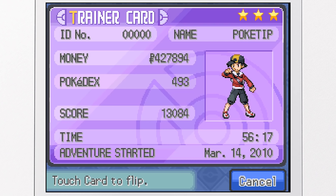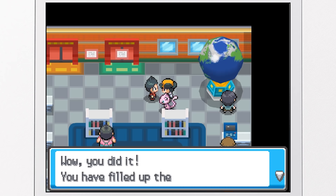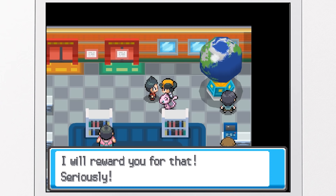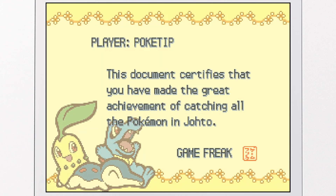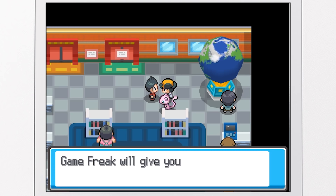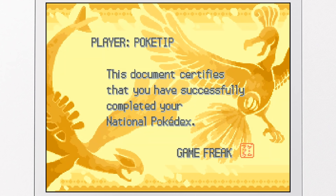For completing the Pokédex in this game, you get a nice star on your trainer card. And we're going to our favorite place — the Celadon Condo — to talk to the Game Freak people! The man there says: 'Wow! You did it! You have filled up the Johto Pokédex! Impressive! I'm amazed! I will reward you for that! Seriously!' And that's a nice looking diploma: 'This document certifies that you have made the great achievement of catching all the Pokémon in Johto! Signed, Game Freak!' But wait, there's more! 'You must be the genius of the century! Seriously! Game Freak will give you an award and prove it's the truth!' And now, here is the beautiful diploma we get for completing the National Pokédex with Lugia and Ho-Oh!